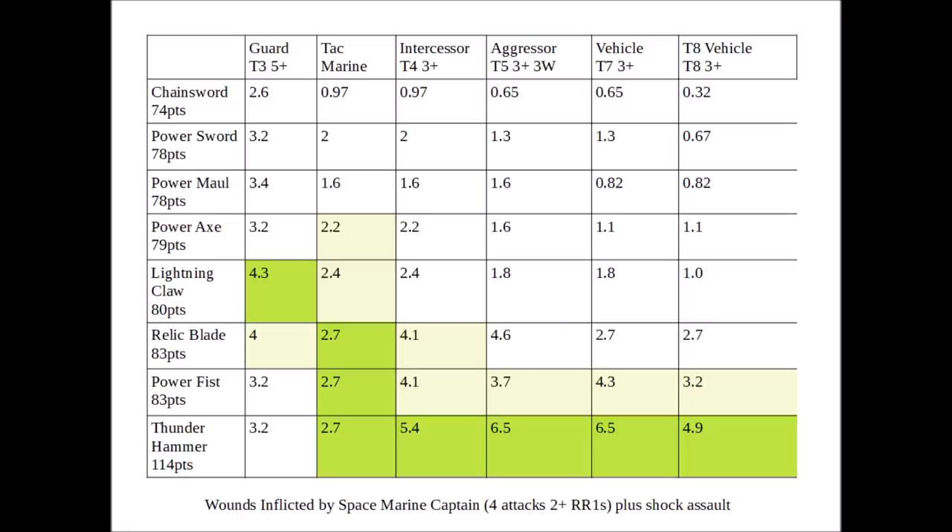Let's move on to looking at a Space Marine Captain now, where I think that there are some quite different considerations at play. This chart shows the raw amount of wounds inflicted by one Space Marine Captain with each one of these weapons. I've chosen to include the Relic Blade as well, as that's an option they can take from the main codex. This is four attacks, hitting on twos, re-rolling ones, plus Shock Assault — so five attacks, or six for the Chainsword. Against the Guardsmen in terms of raw numbers, it's the Lightning Claw and the Relic Blade that give you the most damage output, though everything else besides the Chainsword is pretty close behind.